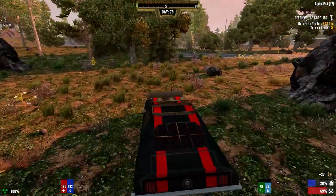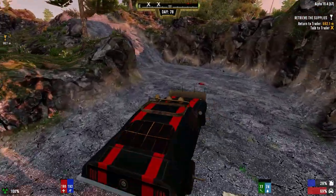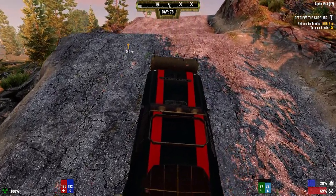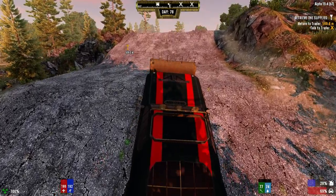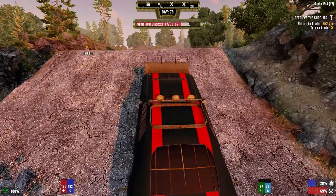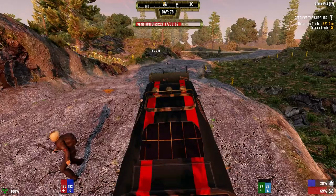I should probably go by road. This hill - I don't think we can get up here. Oh come on, you know you can do it - full speed! I didn't build this muscle car for no reason. There you go, yeah baby!